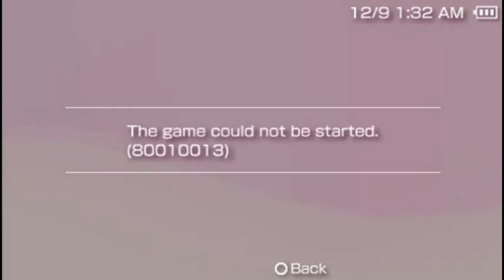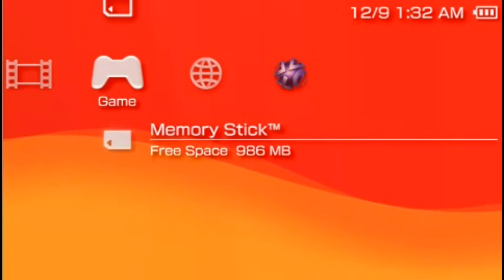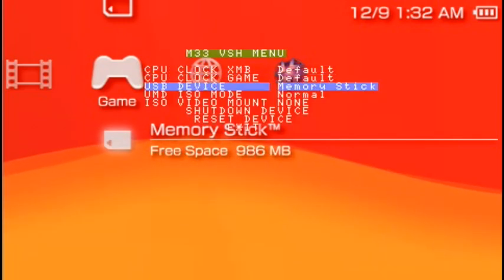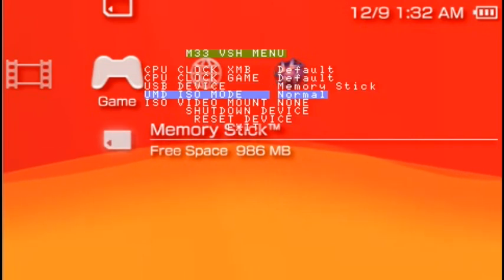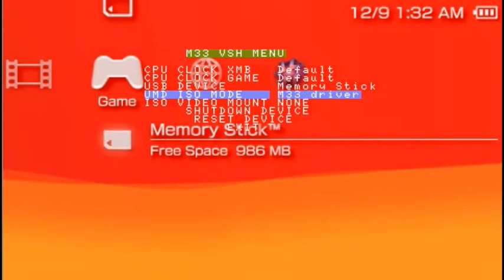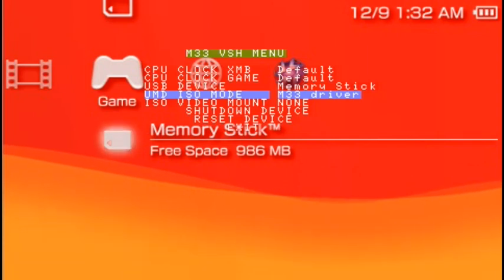To fix this, go back to the XMB menu, press down the Select button, and choose the UMD ISO mode. Select the M33 driver, then press down the Select button again.